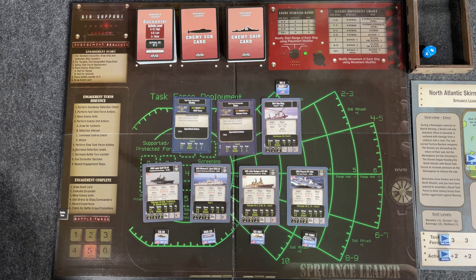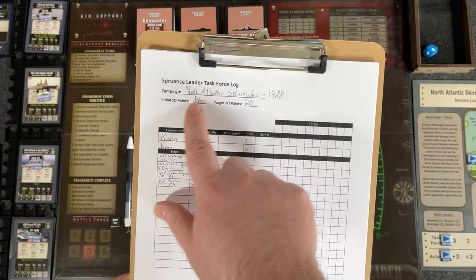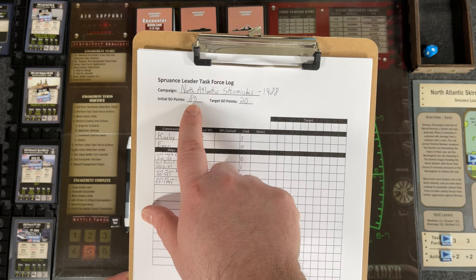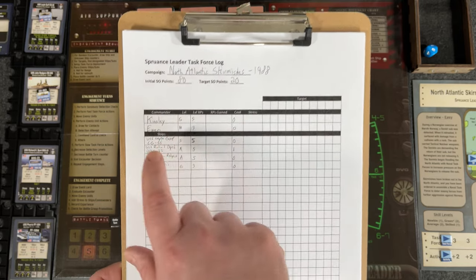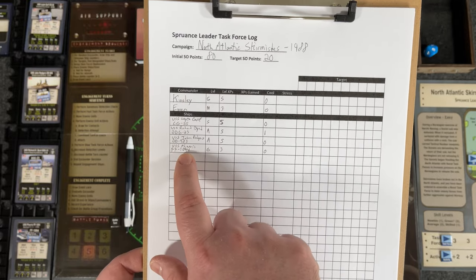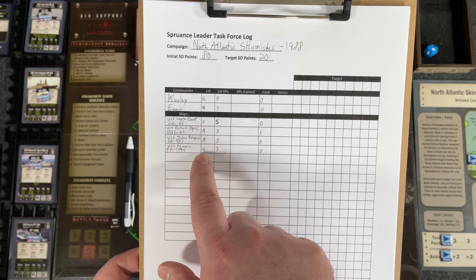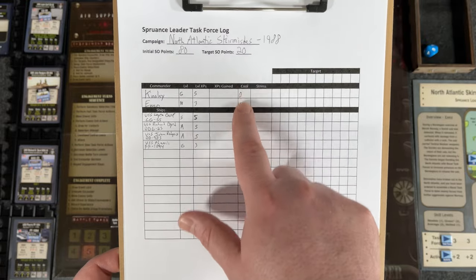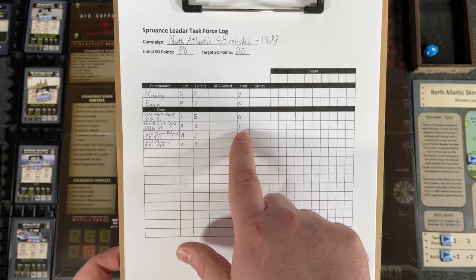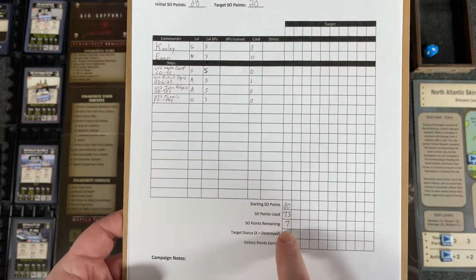We've wrapped up the setup for our campaign in Spruance Leader. I've filled out the task force log: North Atlantic Skirmishes 1988, initial SO points 80 (short campaign), target SO points 20 per target. Our two commanders are Kinsley and Ewan. Our four ships have skill levels: green, newbie, skilled, and average, then green again. The level XP column shows how many XPs are needed to reach the next level — no XP gained yet. Only Richard Byrd has any cool stat currently. Starting SO: 80, used 73, leaving 7, plus 20 on the first target.